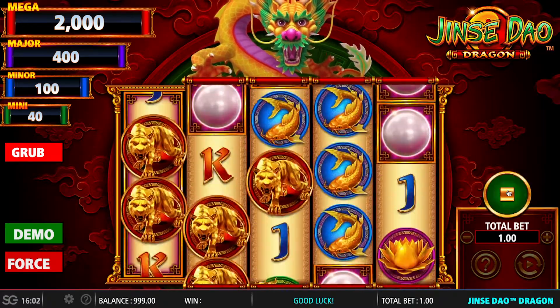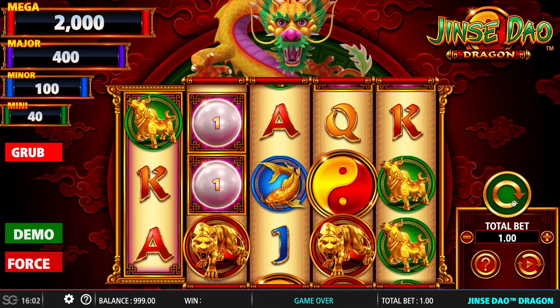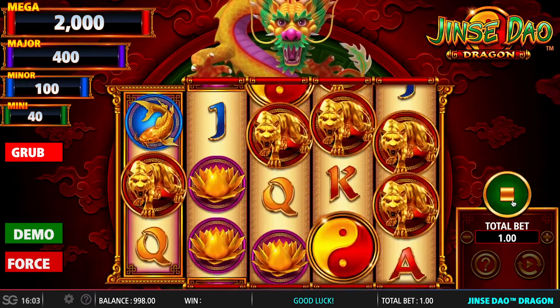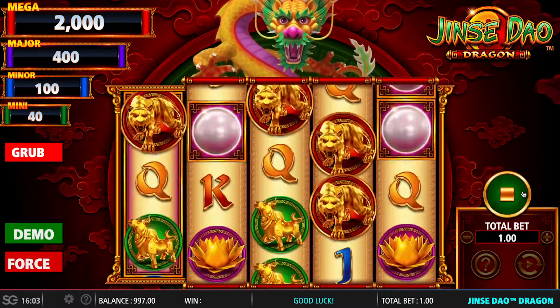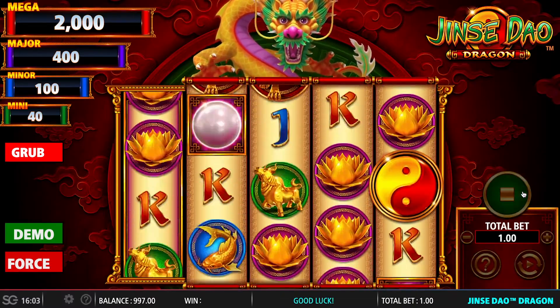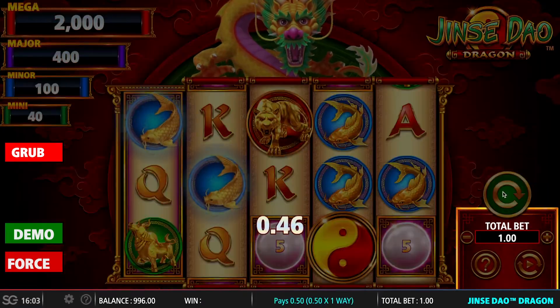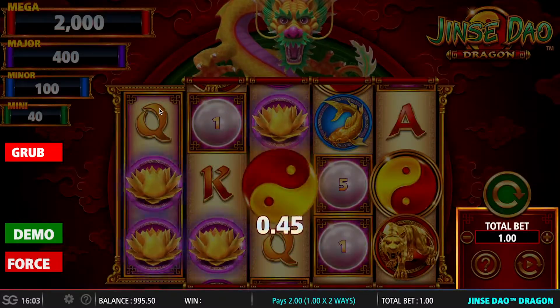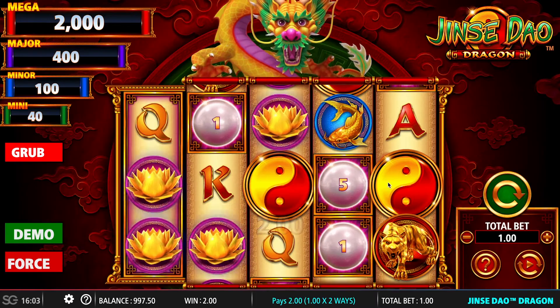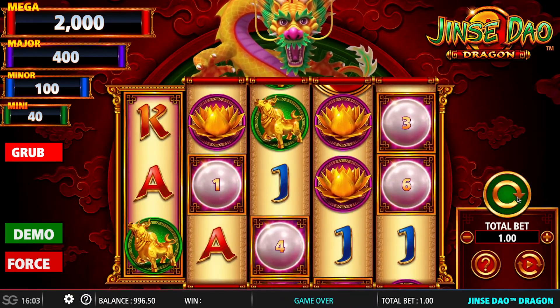Today we'd like to show you Jinzi Dao Dragon. This follows on from some massive titles which we've released previously, such as 88 Fortunes, Fu Dao Li, and Jinzi Dao Zi. The general premise of this game is a free spin game with four fixed jackpots, and on the reels you have some cash amounts. These cash amounts are awarded if you can collect any glowing orbs on reel one, which will award all cash amounts and also expand the reels by up to three rows.